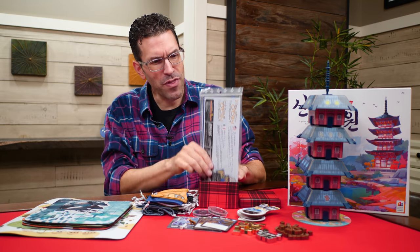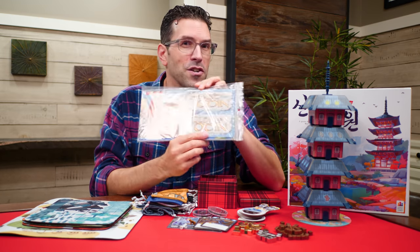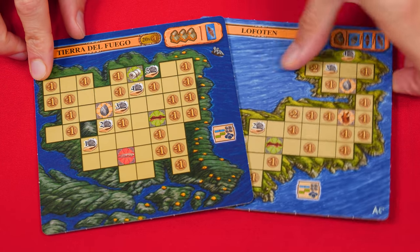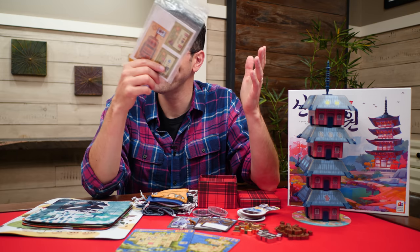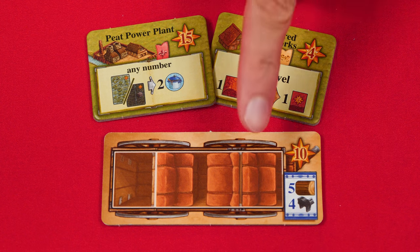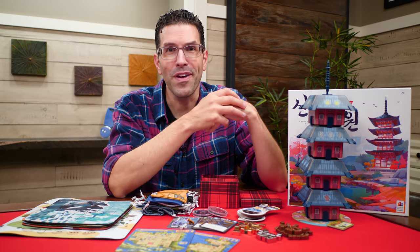Let's get back to some promos, starting with one for A Feast for Odin. This is called Mini Expansion 1, and it comes with two more expedition boards to fill up in order to score more goodies and points — and they're double-sided for even more options. A Feast for Odin was designed by the very popular Uwe Rosenberg. And the next promo I have is for a game I own: Fields of Arle. This gives you two new buildings — a peat power plant and a peat-fired brickworks — and also a double-sided coach tile. Both A Feast for Odin and Fields of Arle come jam-packed with components already, but if you need some more, well, there you go.